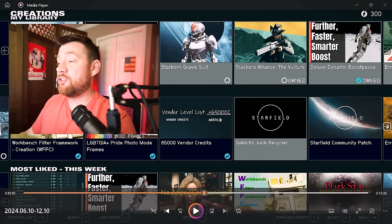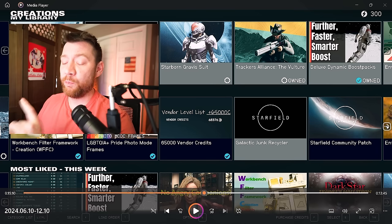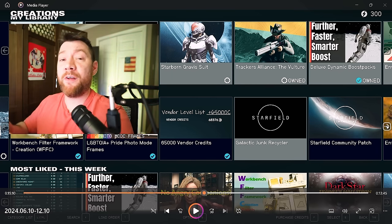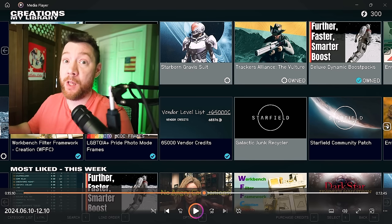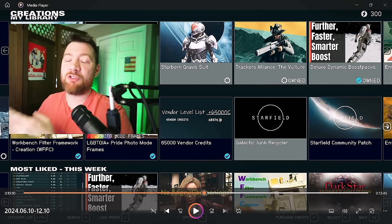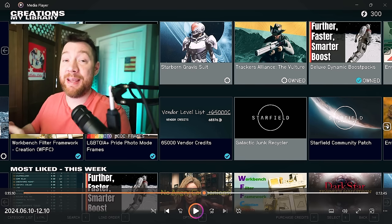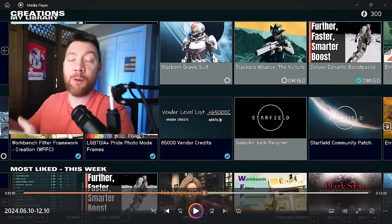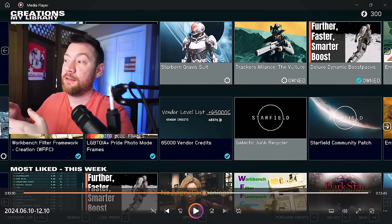The Galactic Junk Recycler — we do need that because it gives us more of the quality of life things we're used to seeing in Fallout. We also have the Starfield Community Patch. I didn't download that because I'm going to trust in the fixes Bethesda has made so far and play with the current official fixes. So I'm going to skip that one for now.